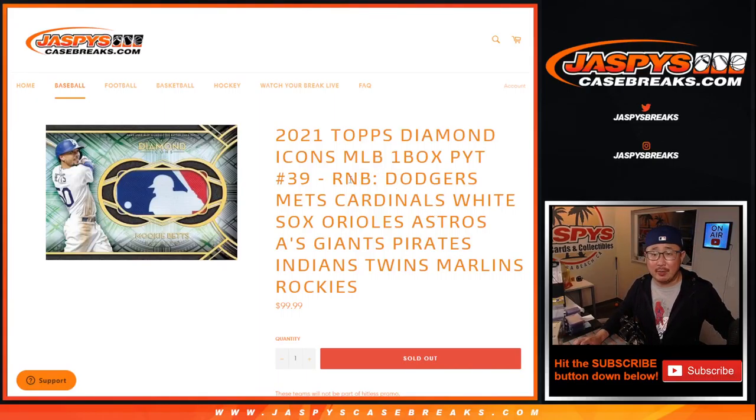Hi everyone, Joe for JazzBeesCaseBreaks.com with our final random number block randomizer that unlocks Diamond Icons Pick Your Team number 39.